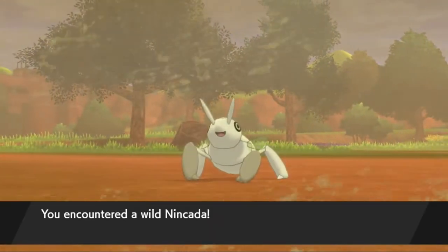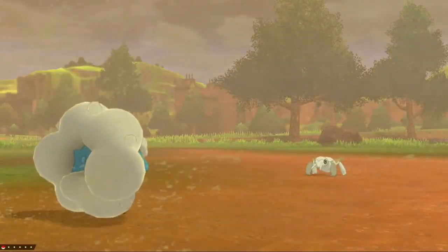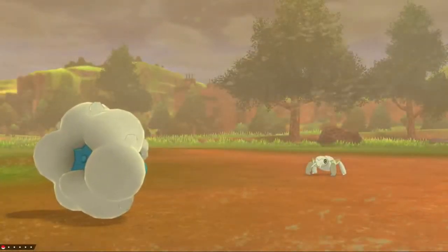You're looking for Nincada in the random encounters — there are little exclamation points in the grass. It is a kind of rare occurrence, about 20%, but you should be able to find it with no problem. So that's how you find Nincada in Pokémon Sword and Shield. I hope you enjoyed the video and as always, Techno's out.